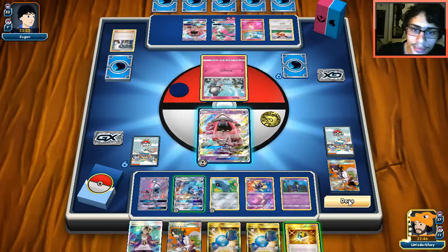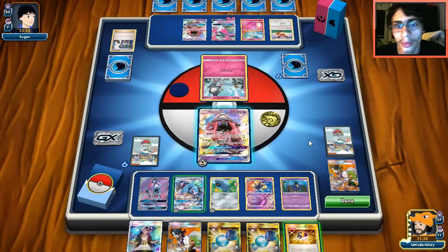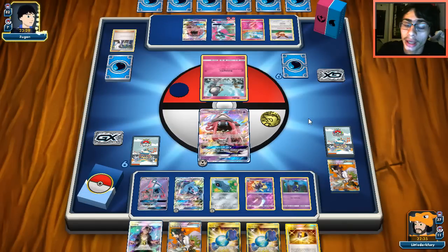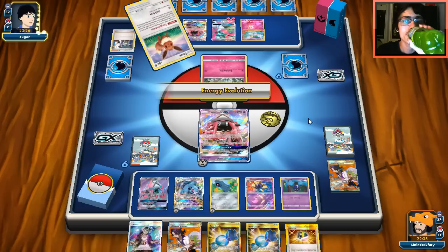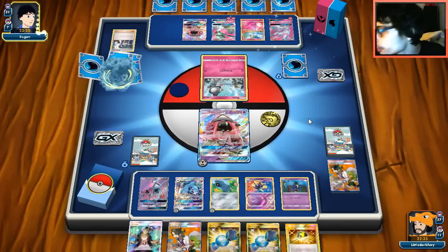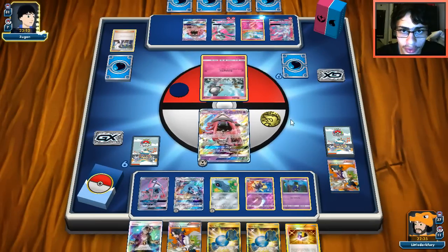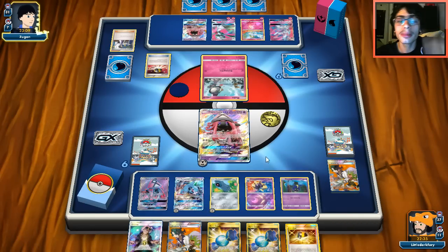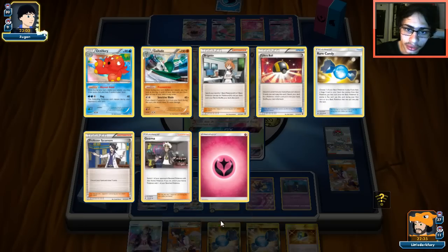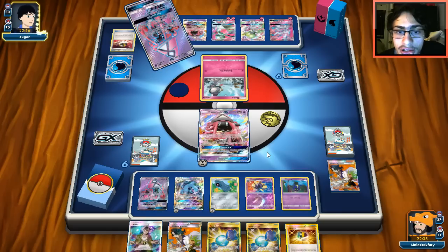We have Guzma for next turn which is good. We're not going to knock him out because I didn't put the energy on Metagross - I regret that. I could retreat into Metagross and take a hit. I wish I had energy in hand. I think I'll just pass. Sylveon is coming down - that's a huge problem. Might just target Sylveon first because that Plea GX is horrifying. If I top deck a metal energy, I'm going to knock out Sylveon and pray Gardevoir doesn't knock me out in return.